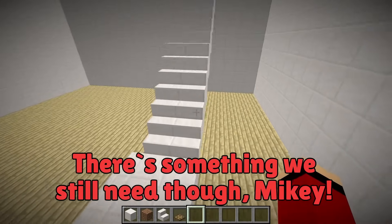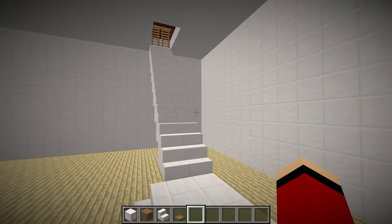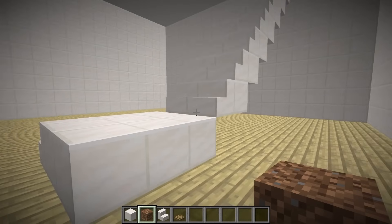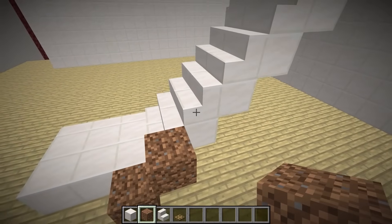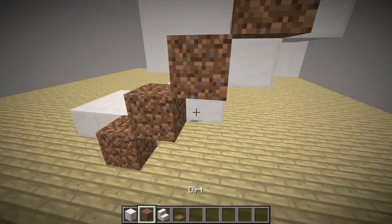There's something we still need though, Mikey. Our idea was to build a cool house in the nether, right? So I think we should add some greenery. That's why I'm going to make the staircase much fancier. First, I'll use some dirt — what could be more natural than dirt?